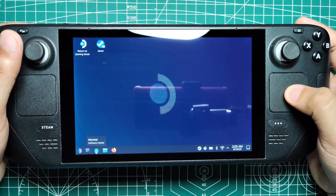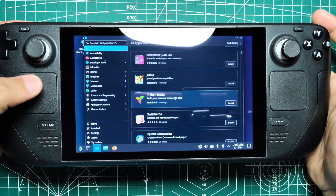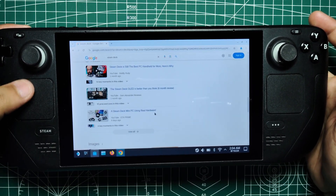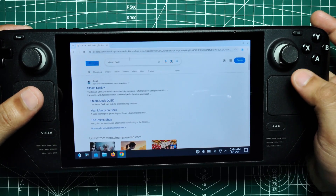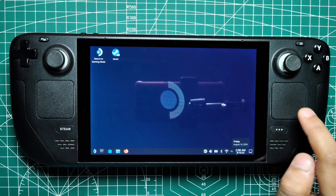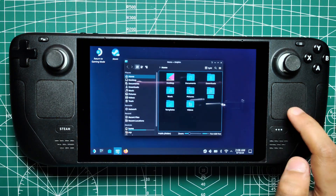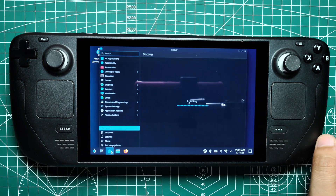One of the most useful shortcuts in desktop mode is the ability to scroll using the left touchpad. By swiping up or down, you can scroll vertically through documents, web pages, or lists. Additionally, you can use the left touchpad to scroll horizontally, which is particularly useful when working with spreadsheets or wide documents. For those who frequently use the middle mouse button — whether for opening links in new tabs, closing tabs, or other tasks — pressing down on the left touchpad simulates a middle mouse click.